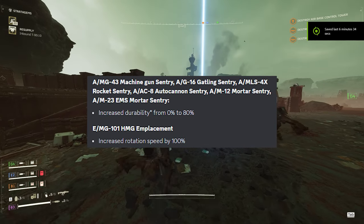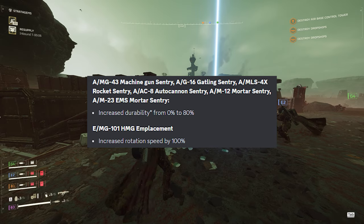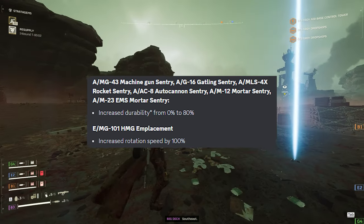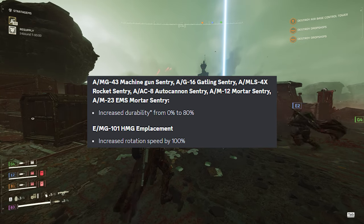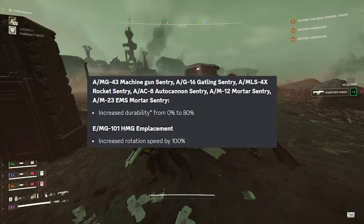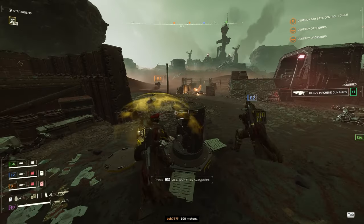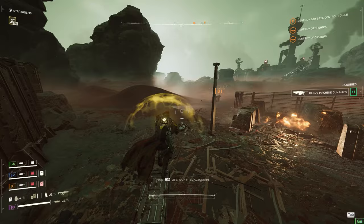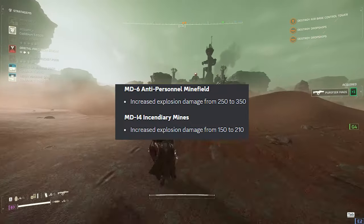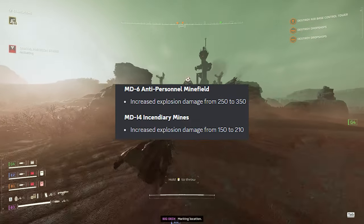Those sentries get increased durability from 0% to 80%. This does not refer to health — it refers to durable parts, similar to a charger's legs. Then we have the EMG-101 HMG emplacement, which has an increased rotation speed by 100%. That's really good because you're super immobile with the HMG emplacement, and now you can turn around much quicker.